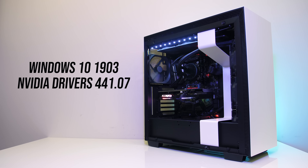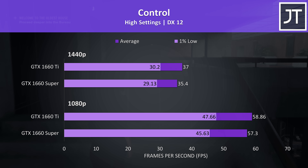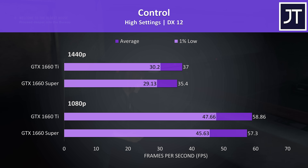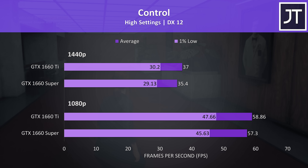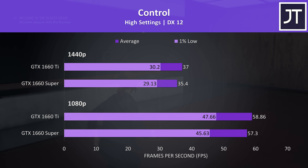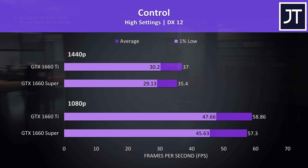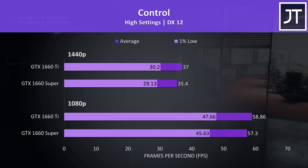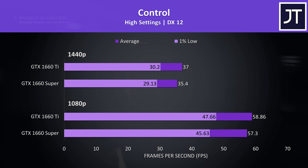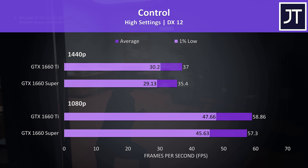The same drivers and Windows updates were used for all testing. Control was tested running through the start of the game with the same test pass completed each time. Although the 1660 cards are aimed at 1080p gaming, I've also thrown in 1440p results, as some games are definitely capable. With the high preset, at 1080p the 1660 Ti was just 2.7% faster than the 1660 Super, and 4.5% ahead at 1440p.